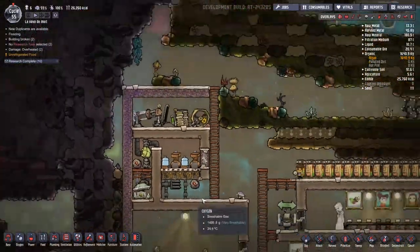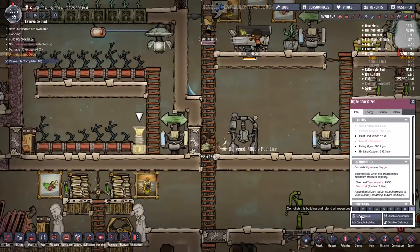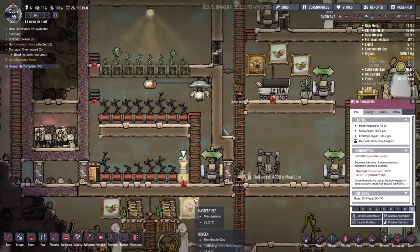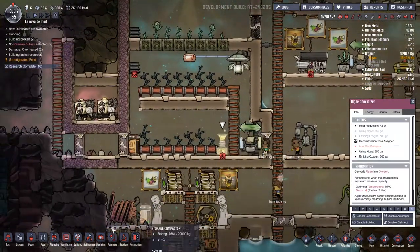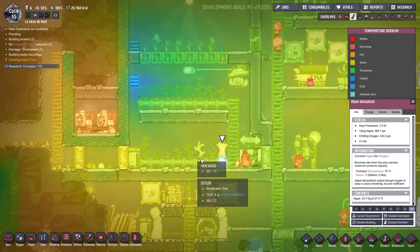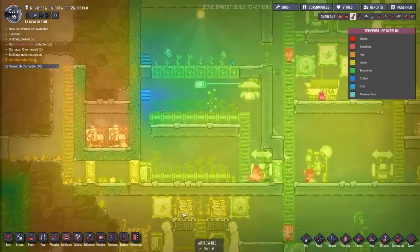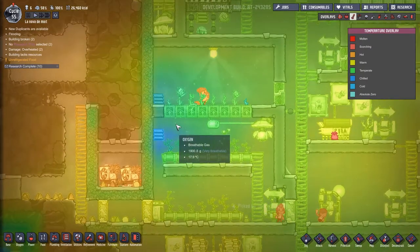Last time we managed to get ourselves some decent oxygen system on the go, and with that in mind, I think I'm going to destroy this algae deoxygenizer right here, because all this is doing is pumping heat into this system. Most of my heat is coming from down here, as expected, but all my cooling is going up here.